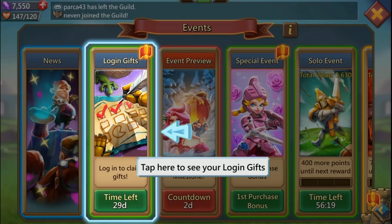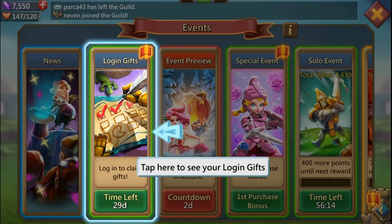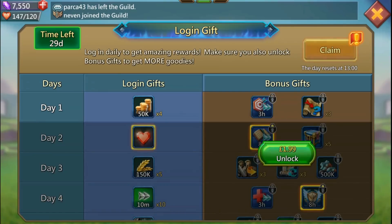Mine's got 29 days, so it was a 30-day login gift. I can log in daily for 30 days and pick up a free prize every day. I have seen these vary - some with 21 days, some with 14 - and the gifts vary as well on the free-to-play side. I've seen chests, hero medals, and lots of cool prizes.